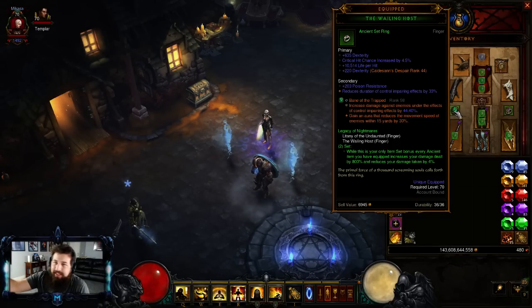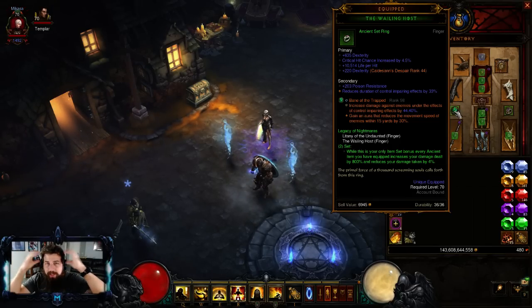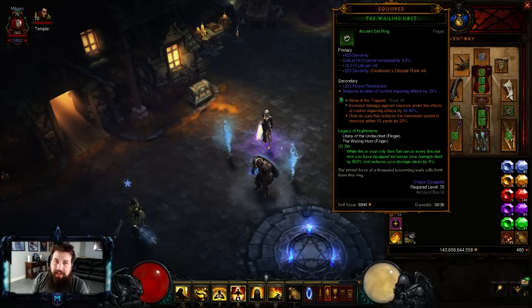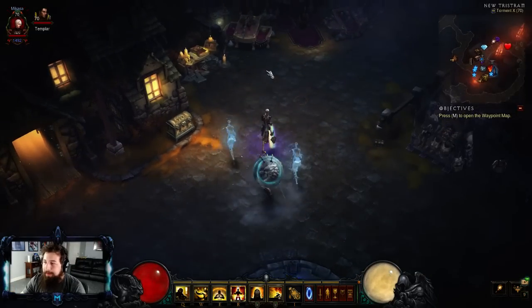Normally you have like six-piece sets and then complimentary bracers, belt, boots, and an amulet - you don't really have much freedom choosing what you're going to wear. The nice thing I like about this is if your mind can conjure a build, you can make it happen in the game. So let me introduce you guys to the new fastest Torment speedfarming build.